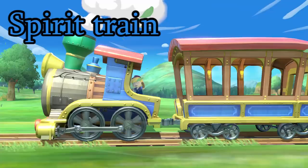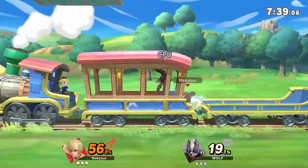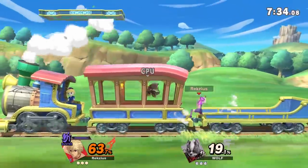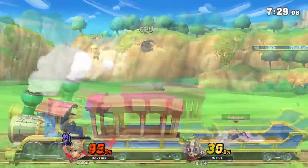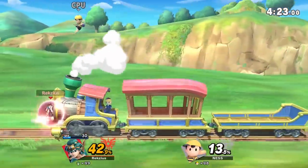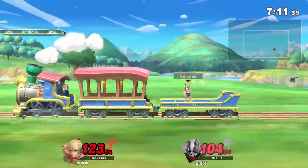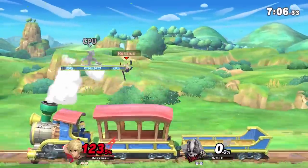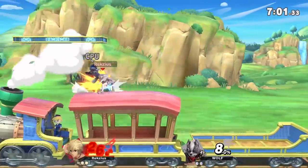Spirit Train! Well, it's not technically a walk-off, however it still has a lot of the same problems. It has the same moving floor as Big Blue, except it's like twice as fast. If you move in front of the train you'll get hit and launched up — not super strong, but the main problem is that you can actually stand at the front, making it very difficult to hit you. On the back side, the ground drags you directly into the blast zone very quickly, and there is no ledge there, making it very hard to get back on the train.